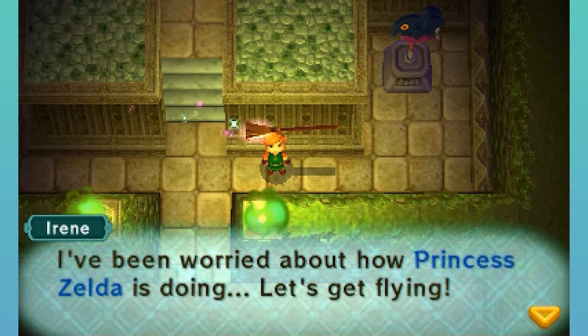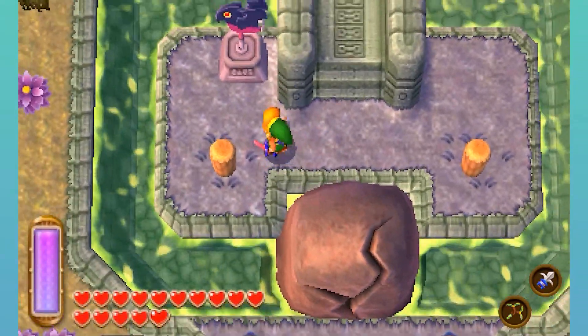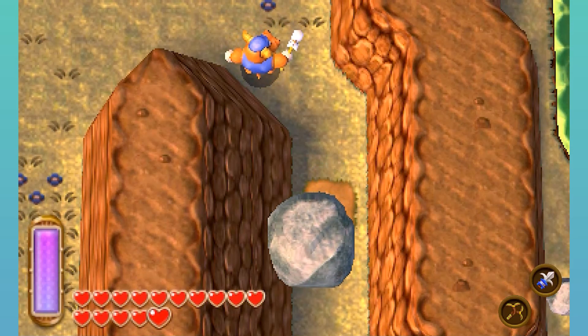I've been worried about how Princess Zelda is doing. Let's get flying. So we're gonna need to do one more thing in order to open up the way to the next dungeon, and it involves this big rock that I did not blow up just yet. You're also gonna want to have your Hookshot equipped.